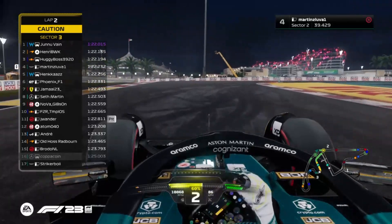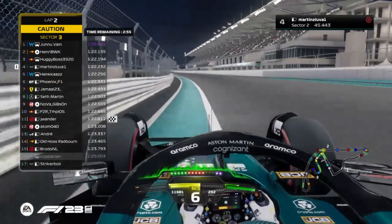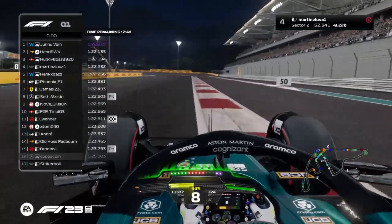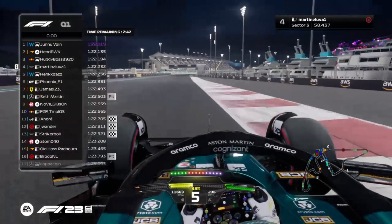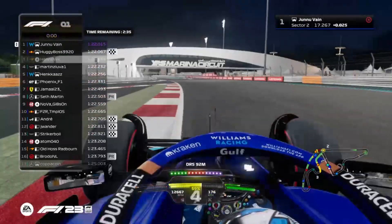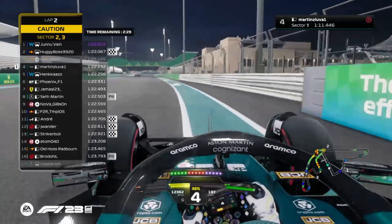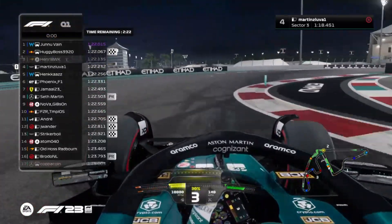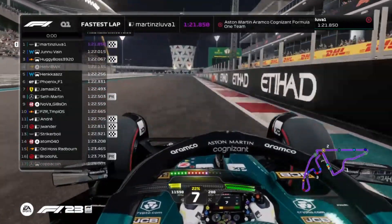Let's see who will take pole position. In my opinion, we have seven people fighting for pole. Strikerboy, JWander, and Andre finish their qualifying, as does Hoogie Bus who finishes in P2. Let's see what Martin can do — there is a McLaren. Can Martin go for pole position? Yes he can — provisional pole first for Martin's Luva.